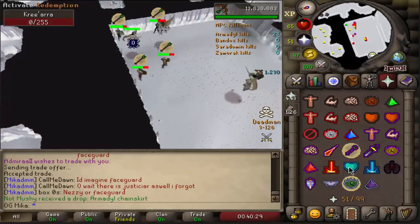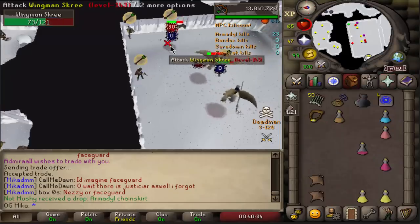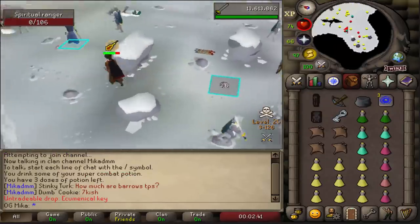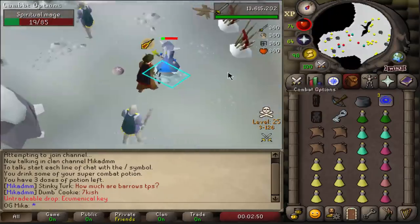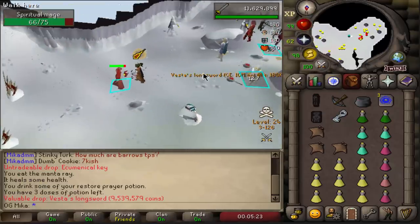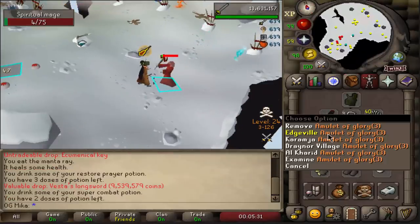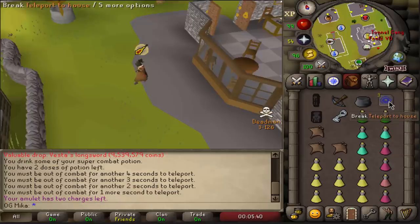Back to back - no way, Arma chainskirt! Okay we bank after this, holy shit that's amazing. Yeah we all get a split of that for sure. Ecumenical key very nice. I do want to get dragon boots before I bank though. I decided to come up here in a pretty decent risk - I guess I'm just greedy like that. I just got VLS - no joke I just got VLS! Let me just kill this fast so I can get out. Oh my god yes I did - oh my fucking god, that is me and me alone!